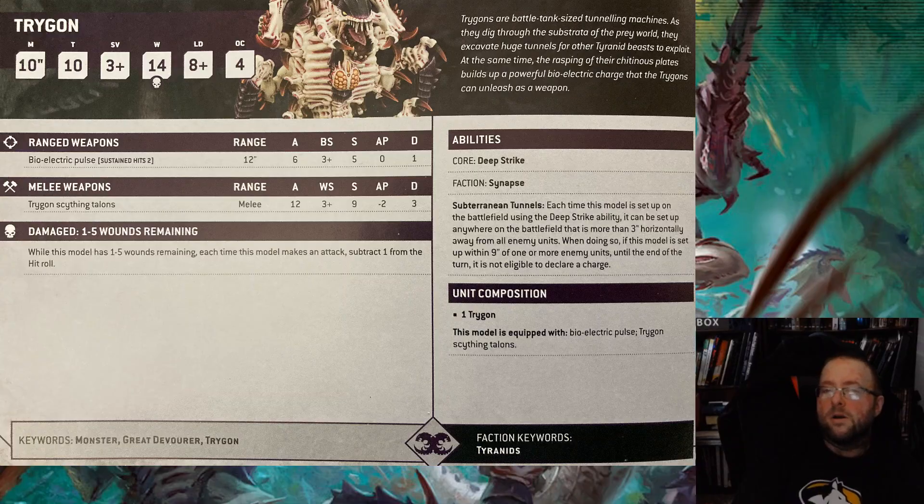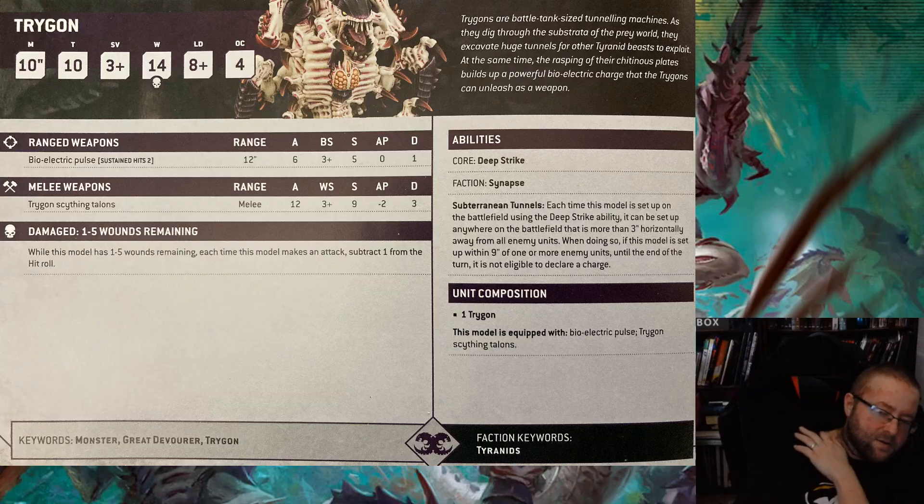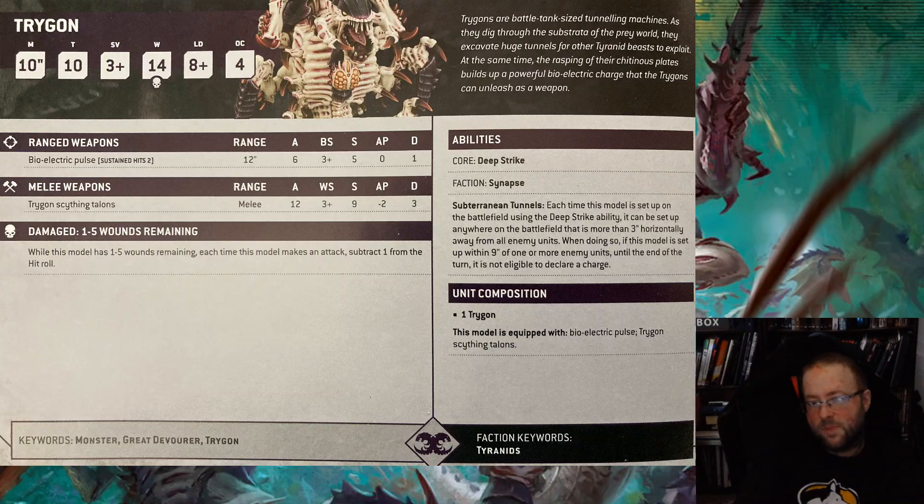Movement 10 is pretty good. Tough 10 — it feels like a lot, but it's not. Tough 10 is better than 9 and better than 8, obviously. Your Plasma Cannons supercharged, Lascannons, and Heavy Lascannons — there's a lot of stuff out there that people can use that are going to melt you, so just be prepared for that. 3-plus save is pretty good, but it's going to turn into a 4 or a 5 quite a bit, because you should be using as much AP2 as possible — everybody should.